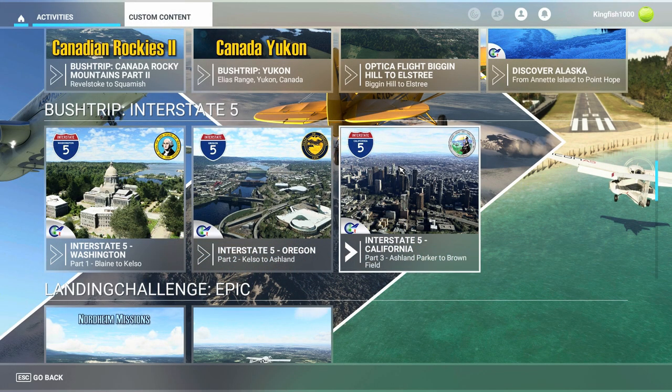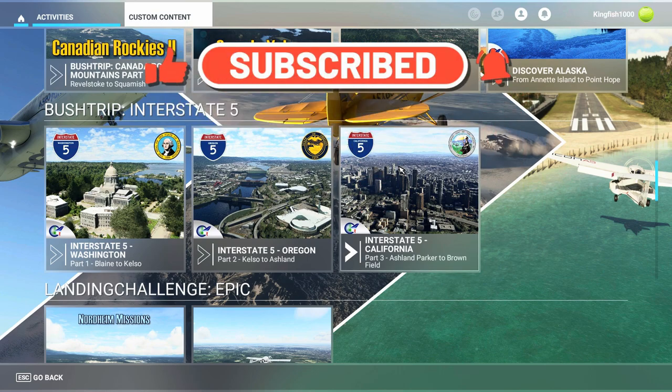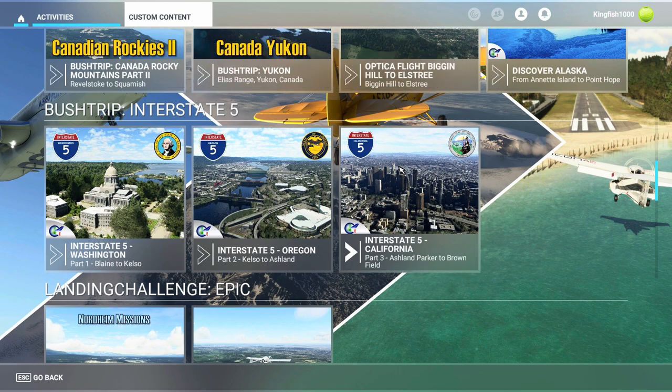Hello, all you flight simmers out there — Commander Kingfish here, and we are back in Microsoft Flight Simulator. We are flying leg seven of the bush trip Interstate 5 by Perfect Flight. This is Part 3, Ashland Parker to Brownfield. Leg seven consists of Whiteman Airport, KWHP, down to John Wayne Airport, Orange County Airport, KSNA. Today's flight leg is about 46 nautical miles, so it shouldn't take us all that long.